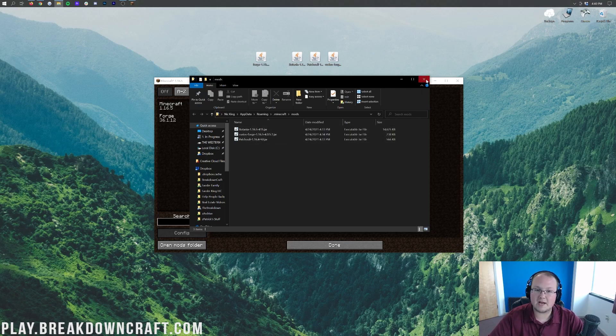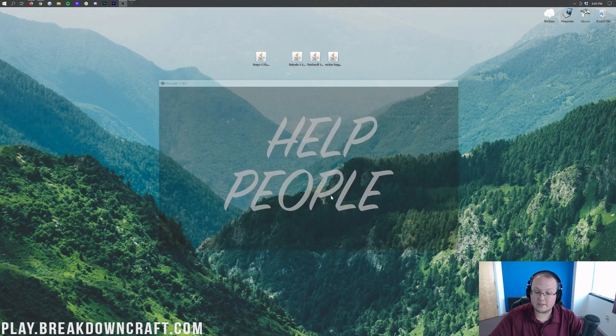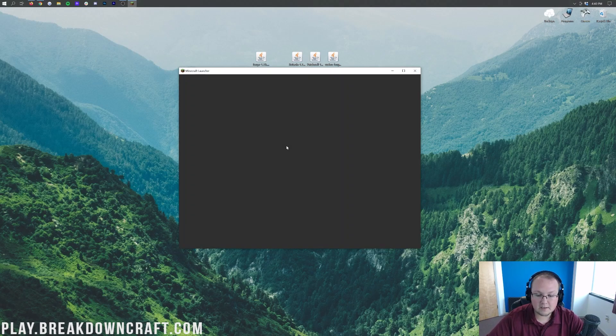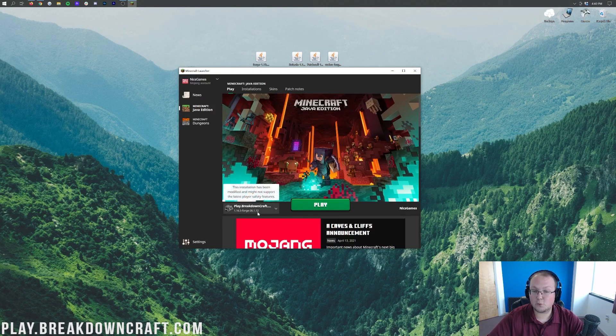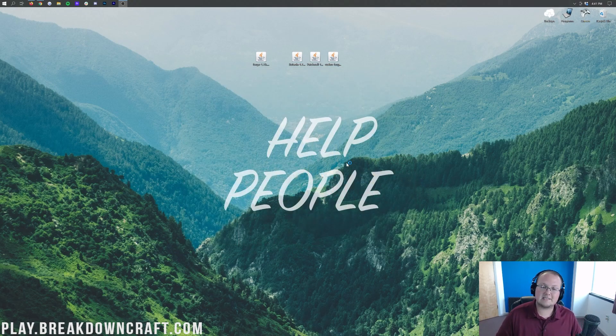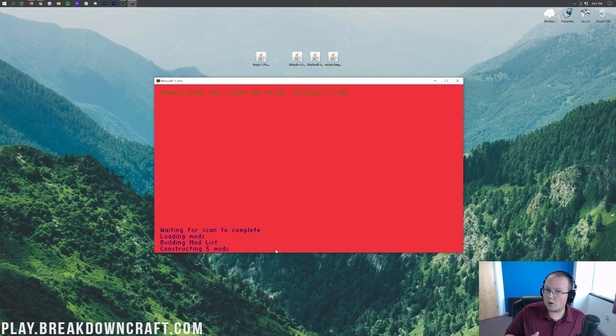Close out of the mods folder. Once those have been dragged and dropped in from your desktop, they're not going to appear here until we click Done and then quit the game. The hard part's over — you don't have to worry about creating a new profile or anything. Just open up the Minecraft launcher and make sure the profile that has 1.16.5-Forge is selected. It should be automatically selected, but if it's not, click in and select it. Then click the green Play button and Minecraft is going to open up with Botania installed.